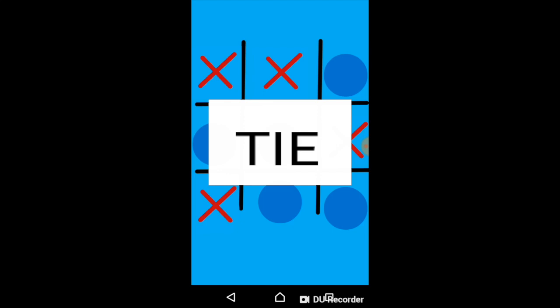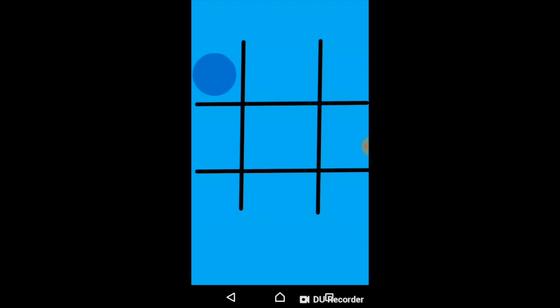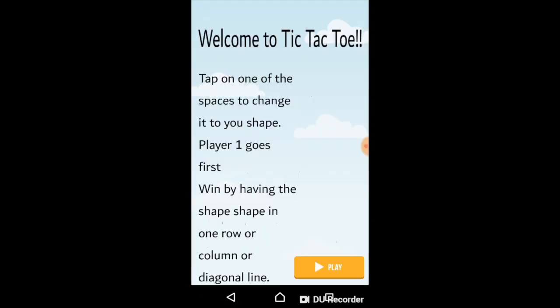You can have fun with your friends, parents, brothers, or sisters. Let's select the blue and you can see the result. This is one way you can win — diagonal line. Player one wins! Now let's restart and play again.